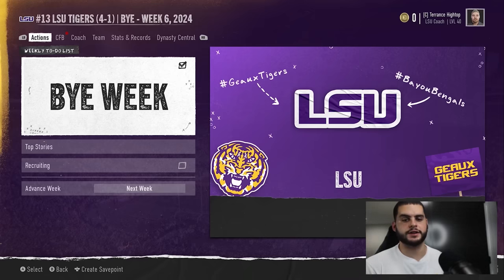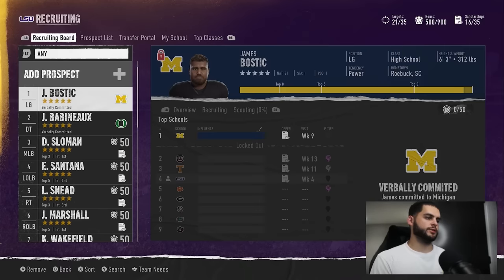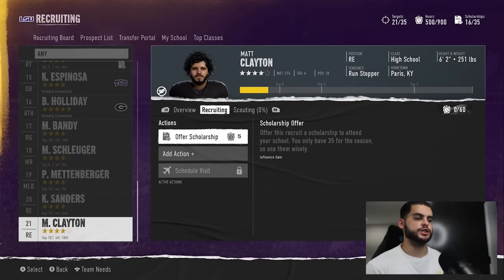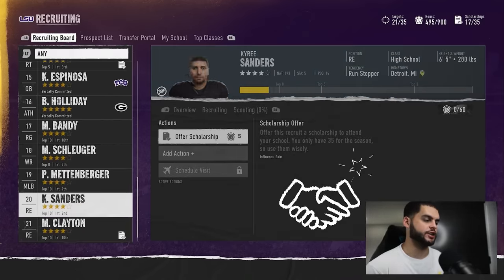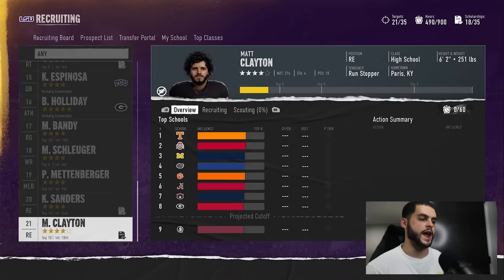For this demonstration I'm going to add a few four-stars to the board. We'll go all the way to the bottom, filter by new guys, and right here you can see the question at hand — the green ticks. When you're offering a scholarship you'll notice green ticks on these players when adding actions.